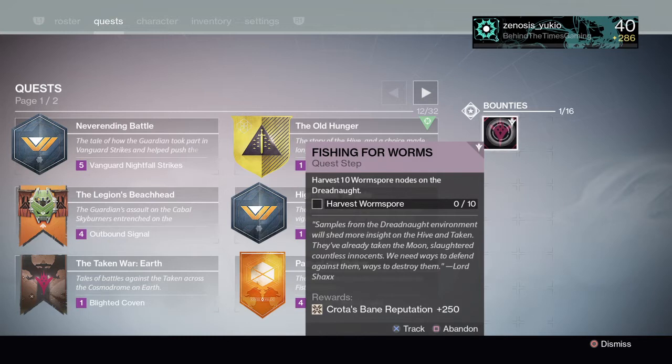This is the first quest along the quest line to get Calcified Fragment Number 50. You guys have probably already had this pop, and you might even have this fragment already, because you had to do four Tier 2 Cordivox runs and three Tier 3 runs. So the first step here: harvest ten Wormspore nodes on the Dreadnought.